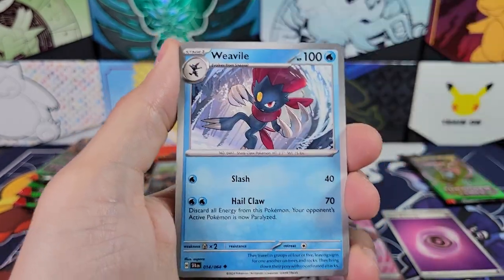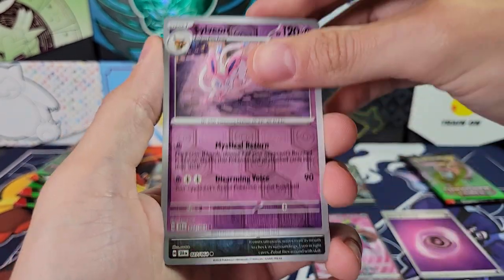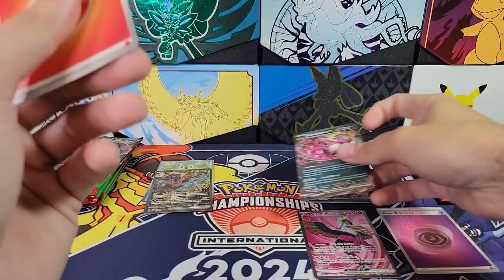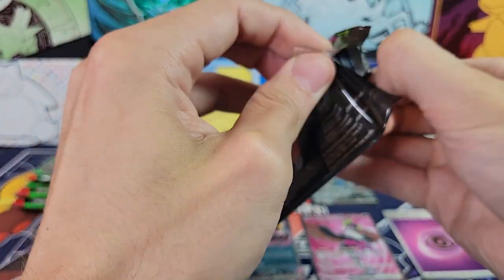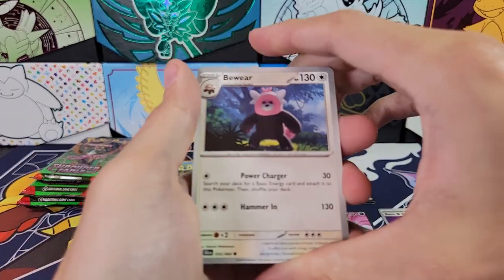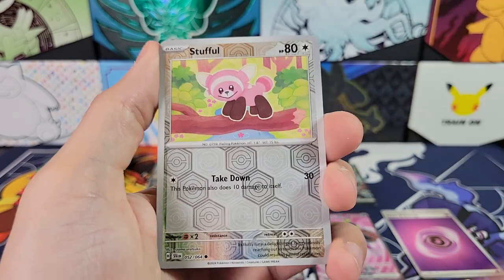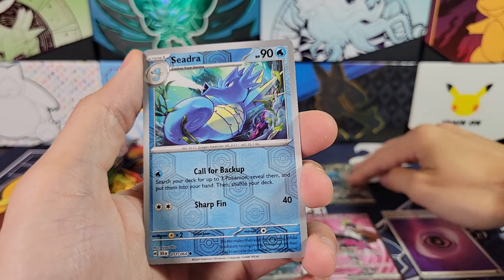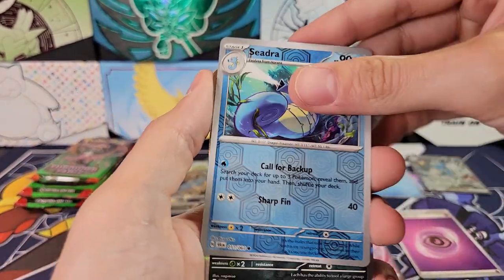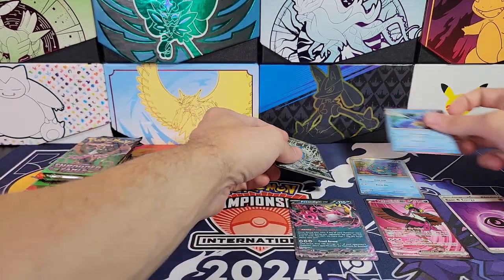Cufant, Inkay, Joltik, Drowzee, Weavile, 0-6 Machinations, Crobat, a Reverse Sylveon — very cool — and Zubat. And then a Phezandipity, just the double rare this time. Two hits out of four packs. A lot of special sets have increased hit rates. Beware, Sneasel, Eevee, Dusclops, Sylveon, Binding Mochi, Malamar, Reverse Stufful, Reverse Seadra — very cool. And Zoroark. So that was the Kingdra box.